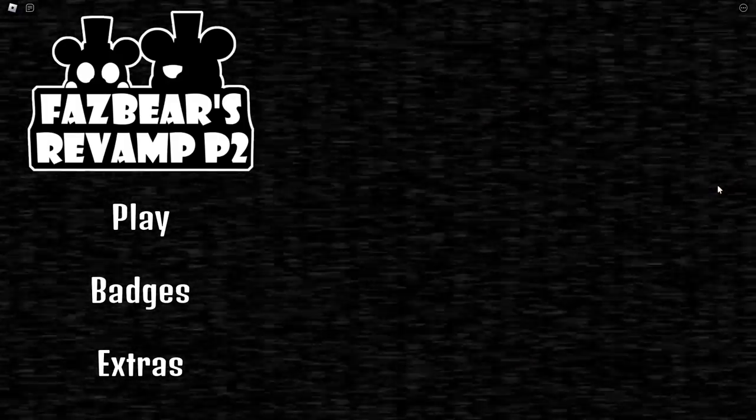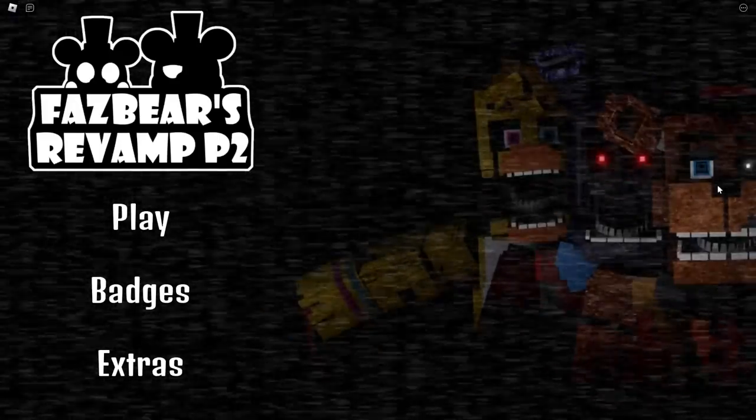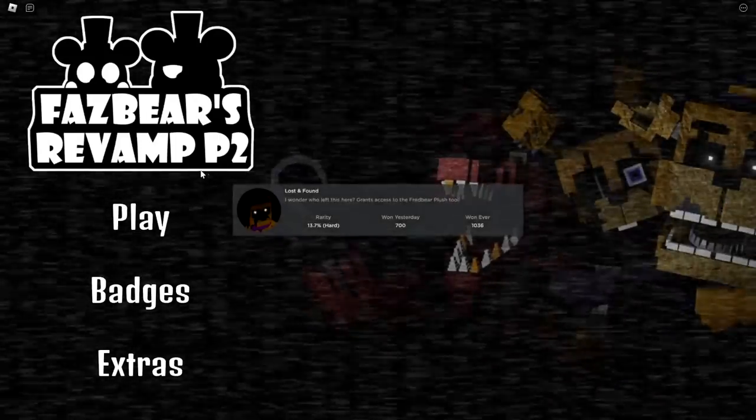What's going on everyone, welcome back to my channel. Today we are back in Fazbear's Revamp and there are two brand new badges plus a bunch of other little updates to the game. I'm gonna show you how to get both of them: Lost and Found and Cleanup Crew. We're gonna start with Lost and Found.